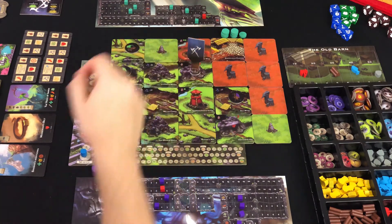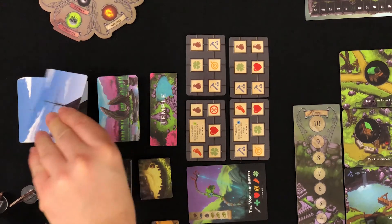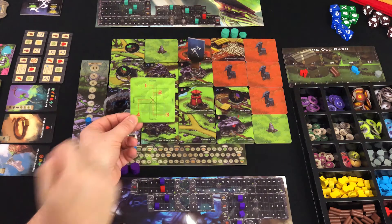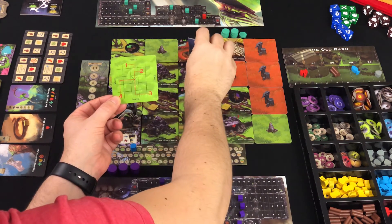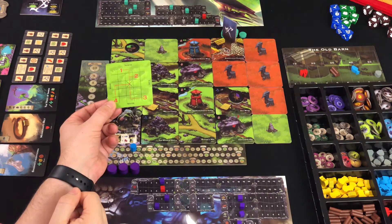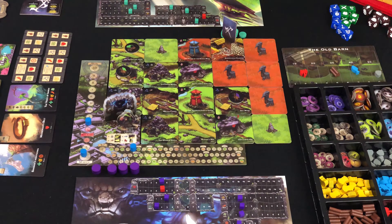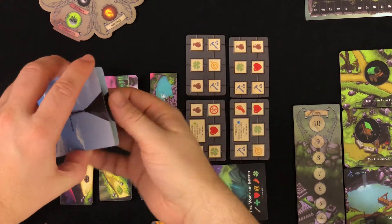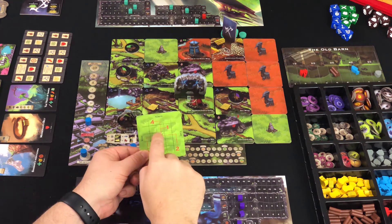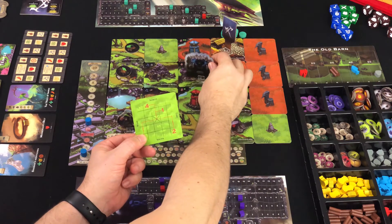Position cards are used whenever a hero or creature has to be moved around the board randomly. Say a creature has a move ability — to figure out where it moves, draw a position card, make sure it's oriented in the right direction, and follow the directional line to number 1. X is the creature's current location. If the path to 1 takes the creature off the board or into the City of Kings, move on to the next path. Stop when you find a path that works and move the creature to that legal space. Unlike heroes, creatures can move over any number of unexplored tiles. Then place the position card on the bottom of the deck. The same steps apply when performing a random move on a hero.